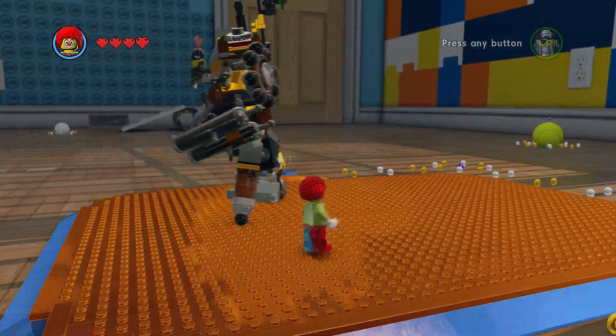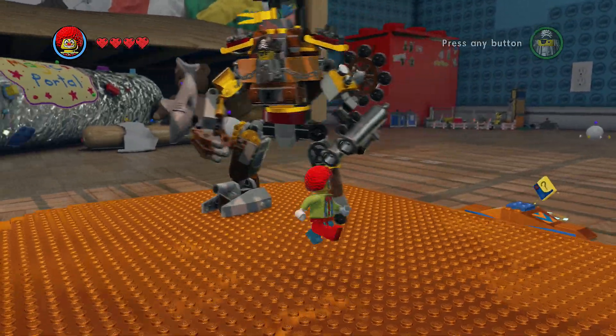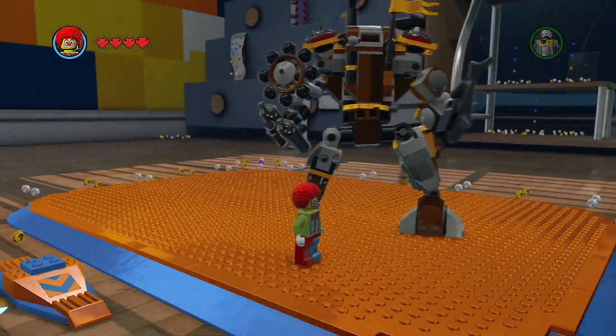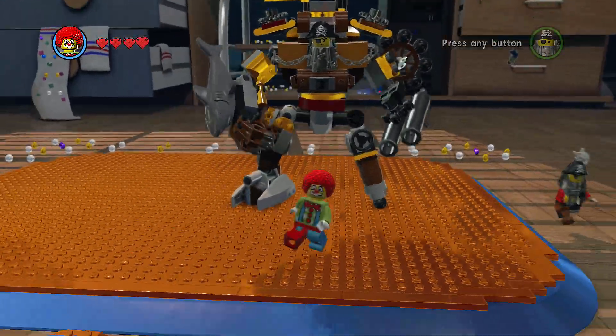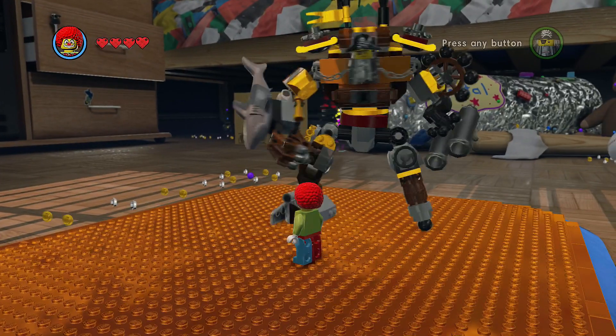It sucks that he doesn't have a sword though, because his sword would go right there — see that little black hook on the left hand side? That little hook right there is where his swords go. Alright, there he is you guys — we're one step closer to completing the game.